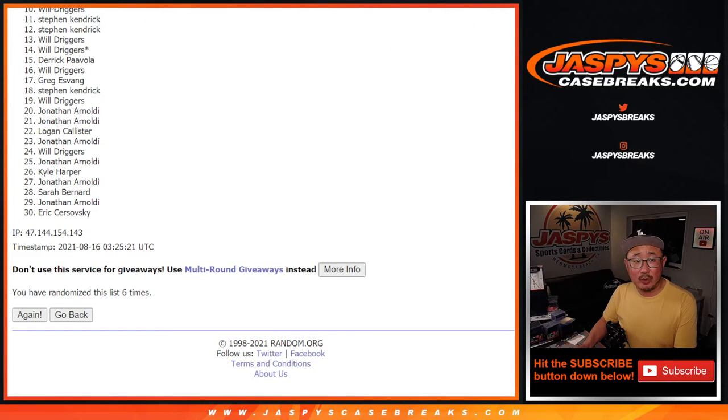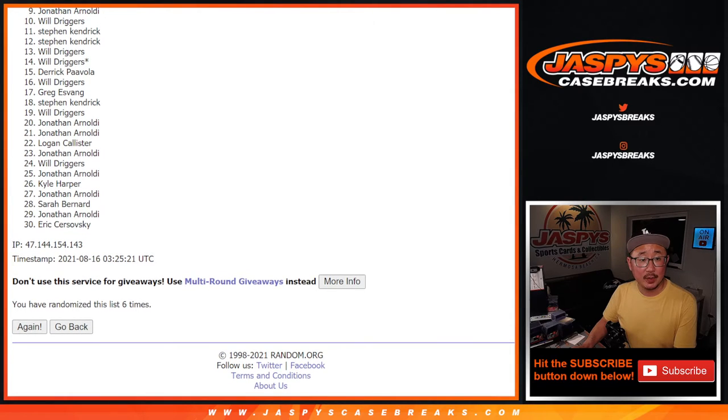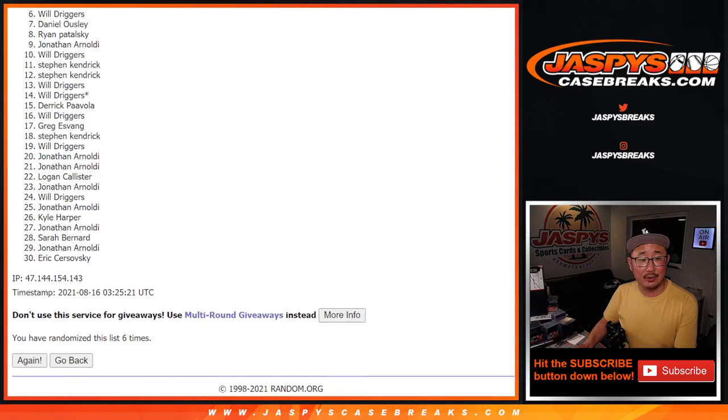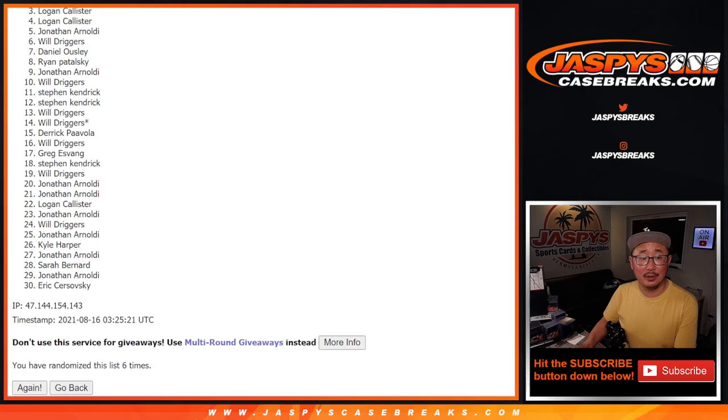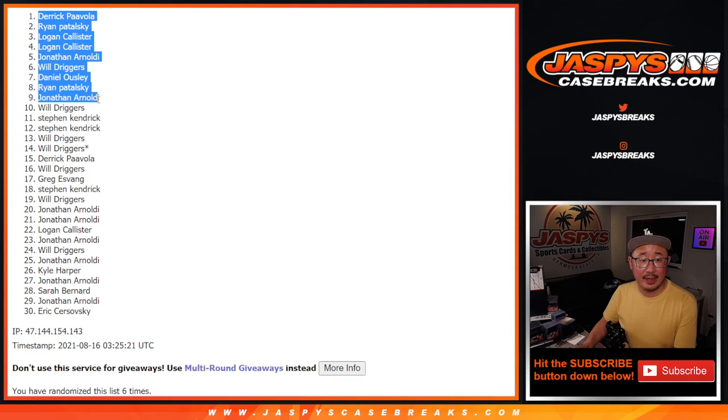So you can already see that Will Driggers already has a spot — from 11 on down though, sad times. But thanks for giving this a shot, I appreciate it. Much happier time for the top 10 — you're in that break. Will, Jonathan, Ryan, Daniel, Will, Jonathan, Logan, Logan, Ryan, and Derek. Happy times for the top 10. Thanks for getting in and taking the risk on this. I'm Joe. I'll see you next time for the next break. Bye-bye.